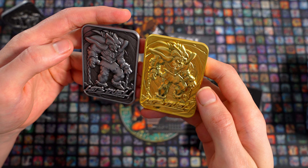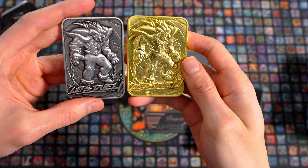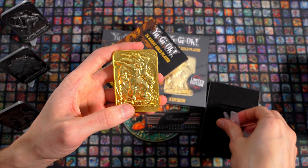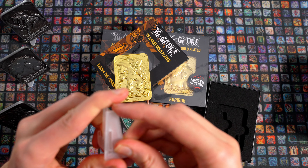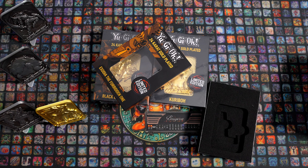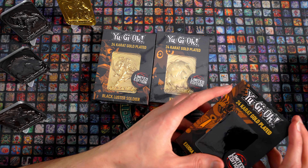Bei dem Metallteil ist so ein bisschen die Kontur besser erkennbar als hier bei diesem sehr hellen Gold. Es ist schwierig, so ein bisschen die Kontur auszumachen. Die ist da nicht so ganz präsent. Ist wahrscheinlich ein Tick schwerer – Gold in der kleinen Menge ist das jetzt auch nicht so schwer. Dann stellen wir die Exodia zur Exodia. Dann haben wir sie hier in Gold stehen. Sehr cool.